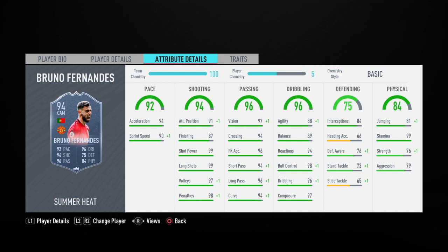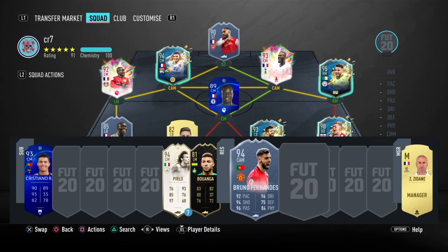His curve is 94 — to be fair everything looks great. 88 agility, 89 balance for a CAM looks pretty decent. If you don't want to put a Sniper you can put an Engine — Sniper also helps with dribbling so it's a perfect choice. He has 99 stamina, 76 strength, and 79 aggression. His card looks pretty decent overall.